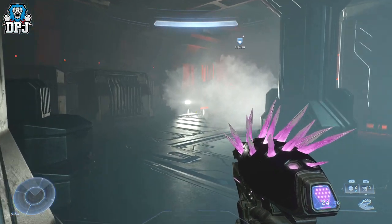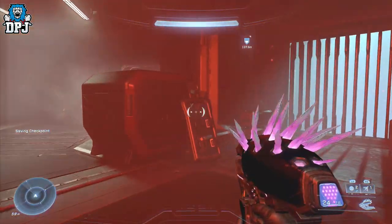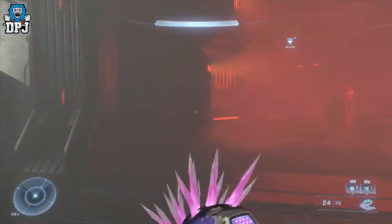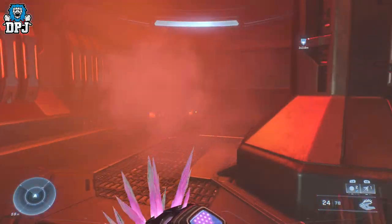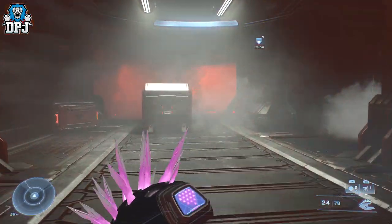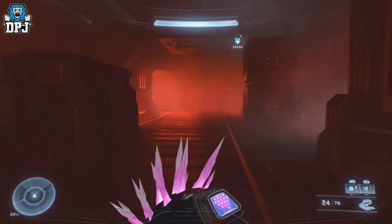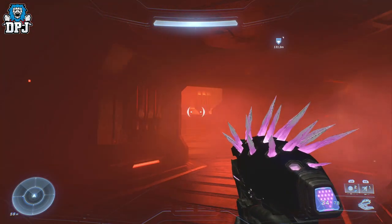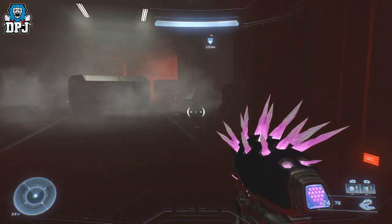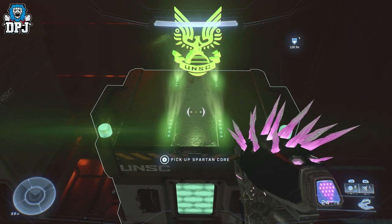Now for the second of two Spartan Cores. Still within this dark red maze of a building, rotate around to the right, go up this ramp, go up again, and keep walking around. You'll see another ramp on your left — ignore going up that, as it just leads to the main room. Go around and on your right-hand side you'll see it glimmering, and there's your second Spartan Core.